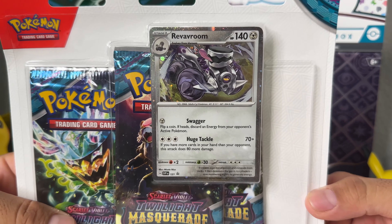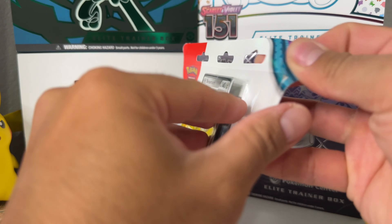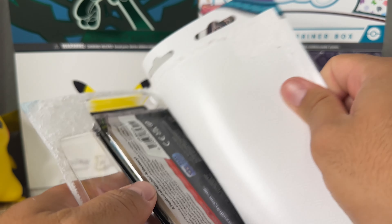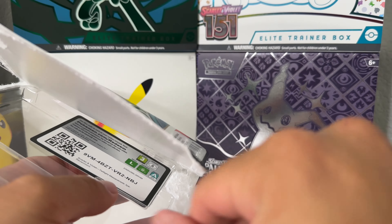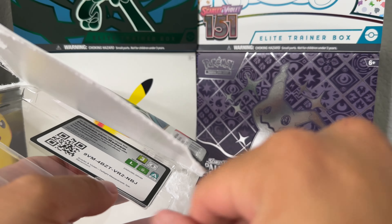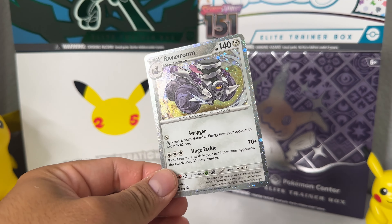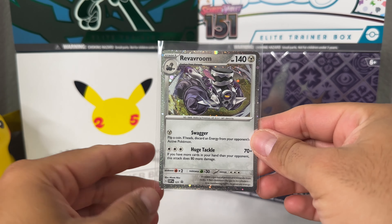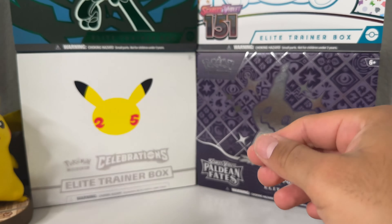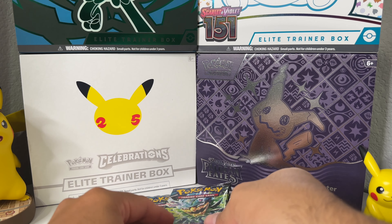Here we are — this Twilight Masquerade three-pack blister with the Revavroom Black Star promo right there, absolutely beautiful looking card. We're gonna get into this right now. Changed up the background a little bit. Here we go, let's see what we can do — hopefully we can pull something cool. Kept it simple, didn't want to go too crazy. I thought about picking up that Pokémon 151 Alakazam box, but I'd rather pull the Greninja illustration rare for Twilight Masquerade. Here we go — absolutely beautiful card, love the holo pattern. They should just keep these for regular sets. Really cool looking card. Three packs of Twilight Masquerade, let's see what we can do.